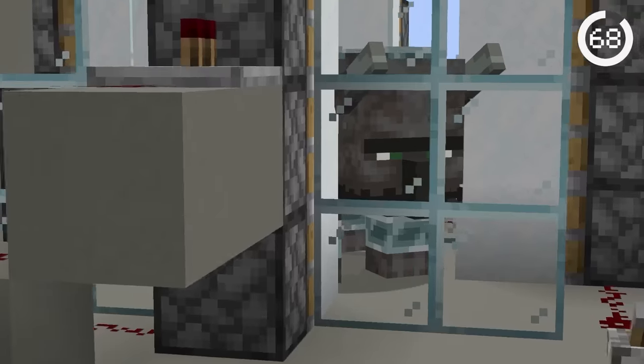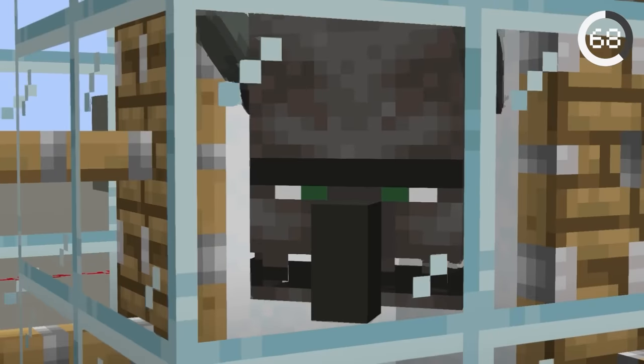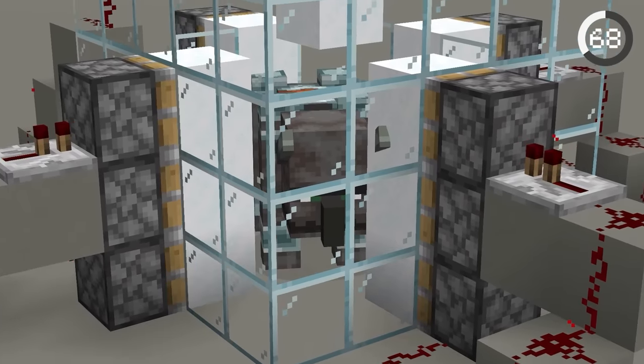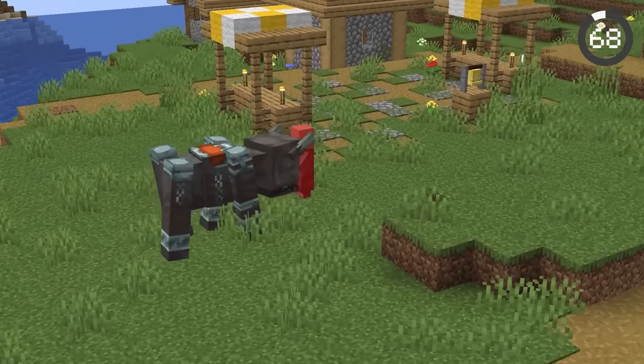This is the pillager freezer. It uses pistons to surround a ravager in powdered snow, causing it to freeze. Just before it begins to take damage, the cold is released, only to start back up again shortly after. You can even see it shivering inside the powdered snow.